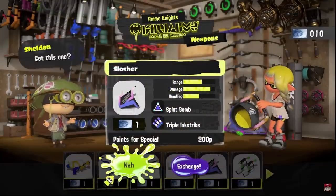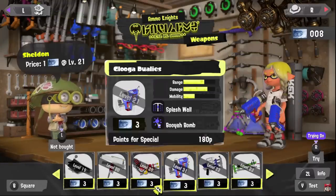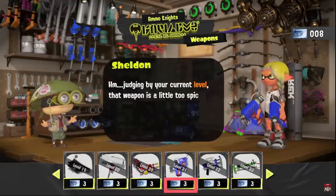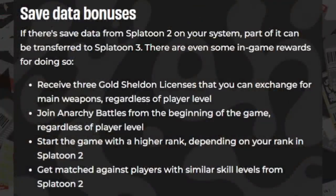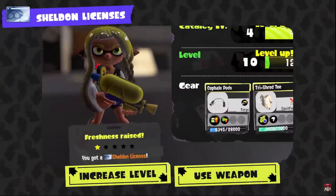If you have Splatoon 2 save data, you might want to know about this: you unlock weapons with a Sheldon's Points system in this game, which can even be used to unlock weapons early. Connecting your save data from Splatoon 2 will give you three Golden Sheldon Licenses that you can exchange for main weapons regardless of level — so if you play Splatoon 2 and want to play your favorite weapon day one, you can. You can join Anarchy Battles right away from the beginning of the game, which is amazing. You'll start with a higher rank based on whatever your rank is from Splatoon 2 and be matched with similarly skilled players. I get to start day one with my favorite weapon and skip Turf War to level 10 — yes please.